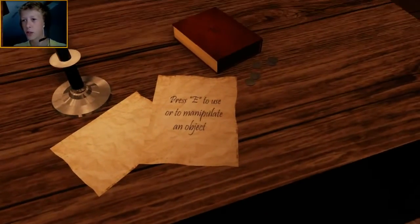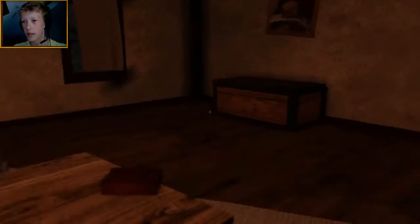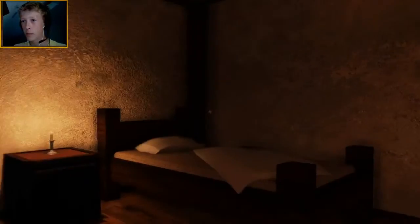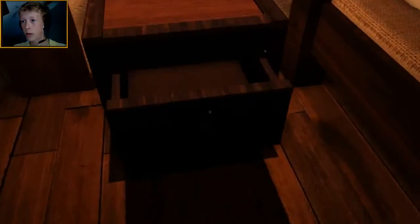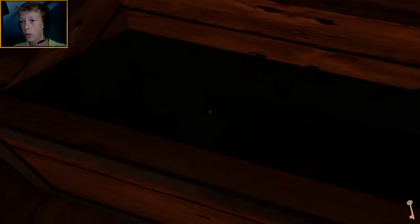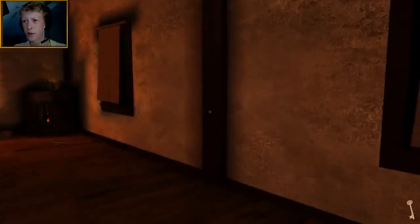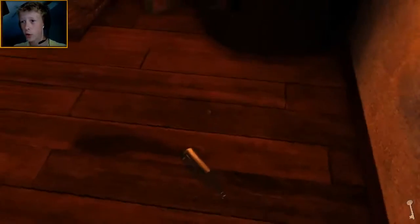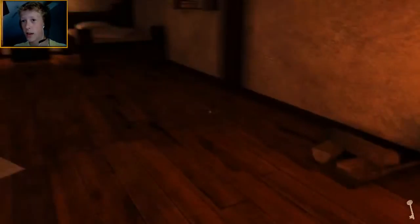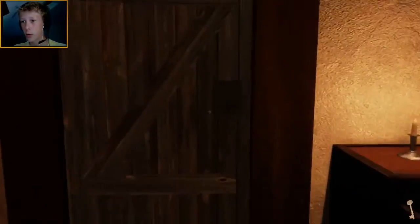Press E to use or manipulate an object — okay, that's how we carry it. Let's check it — breaks our table. All right, there's a key already, that's good. Anything in here? Nothing. I have seen a couple of videos on this so I'm not too noobish at this game. Let's open this door — awesome, sounds good.